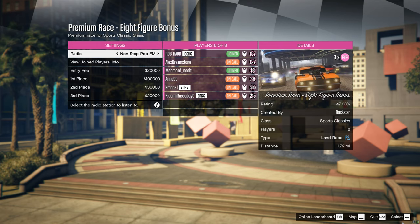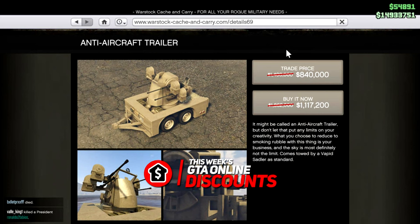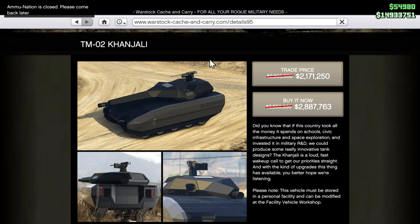The premium race for this week is Eight Figure Bonus in the Sports Classics class. This week's discounts are a free minigun, 50% off the Insurgent Mark 2 weapons, 40% off the Anti-Aircraft Trailer, the Rhino, and the Neon, 30% off the Morgan, and 25% off the Kajali and Deity.